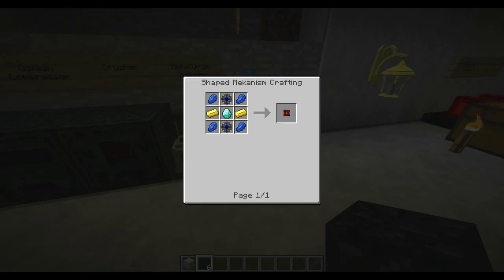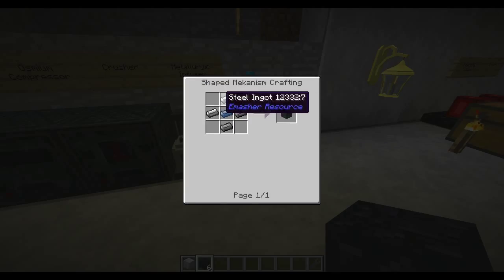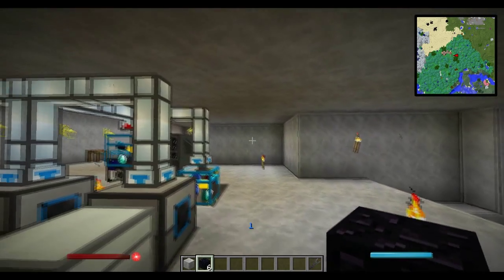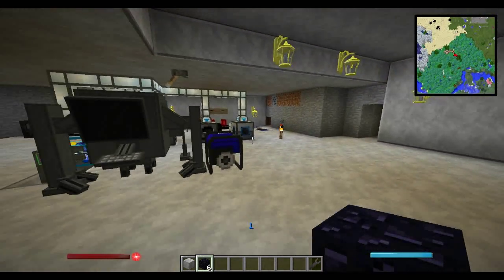You also need an atomic core, an electric chest which requires some steel, glass, a chest, and a circuit board. The teleportation core uses some lapis, gold, two atomic cores, and a diamond in the center. The steel casing is just steel in a star-shaped formation with an osmium ingot in the center. Once you have all those things, just throw them in and you've got your digital miner.